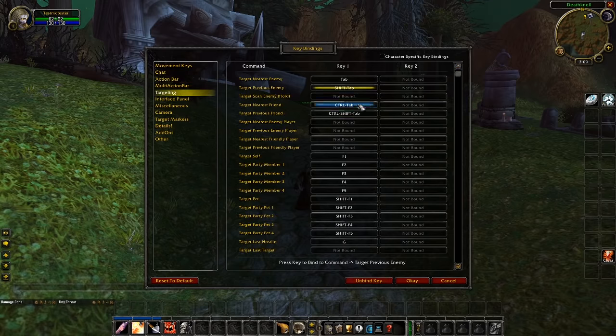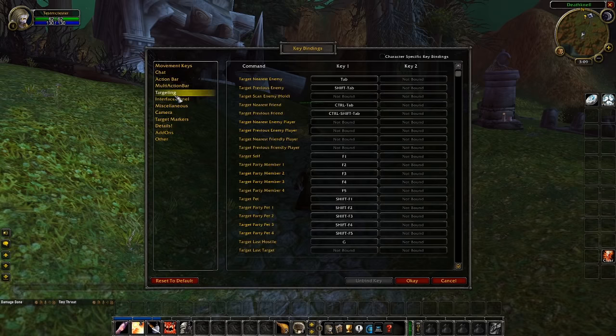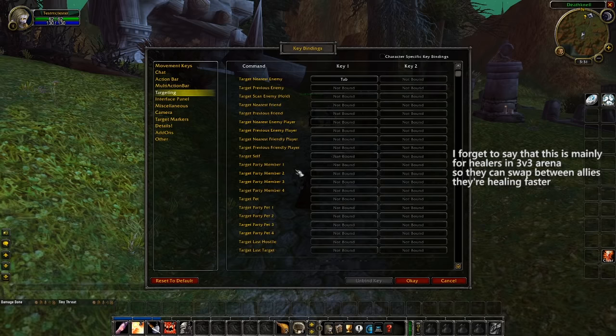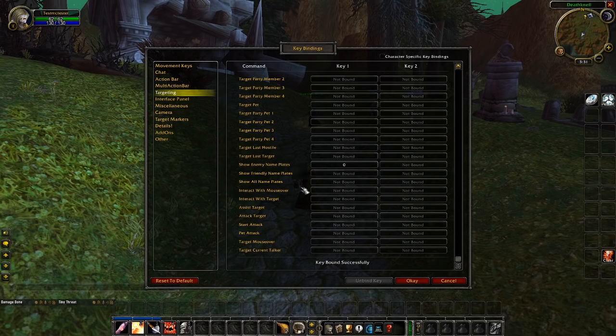Jump into targeting and unkeybind everything except for target nearest enemy. It's very unlikely that you are going to use any of these other keybinds — all they do is give you a chance to hit them on accident and get yourself killed. A lot of arena players in retail do use target self and target party member 1 through 4, usually bound to scroll wheel and the middle mouse button, but if you're playing classic which doesn't have arenas, you don't need to worry about this. You can also set up a keybind for assist target — not super necessary, but pretty useful.